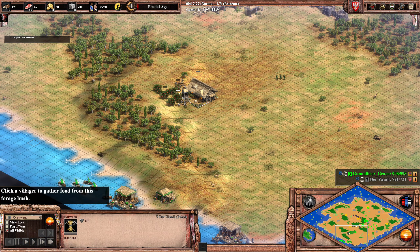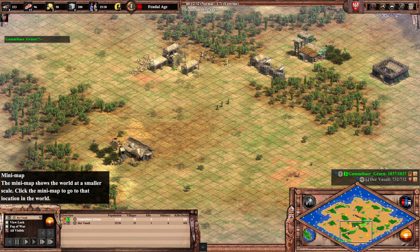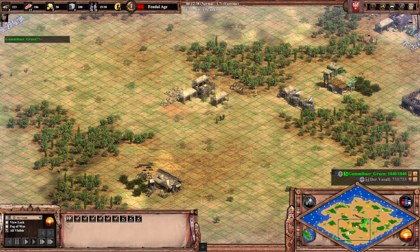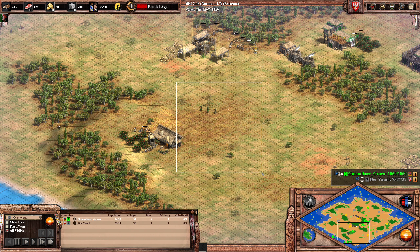The Folwark has another property: if you place farms around it, when the farm is completed you instantly get 10% of the food added to your stockpile — that's quite a big bonus. And now the militia are running in, but Vassal does not react at all. That's why this militia Drush is not very effective.